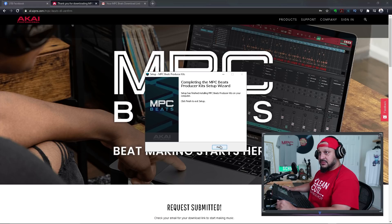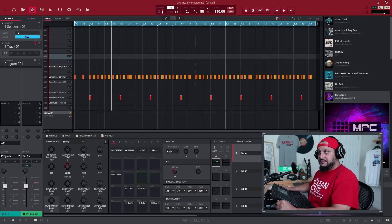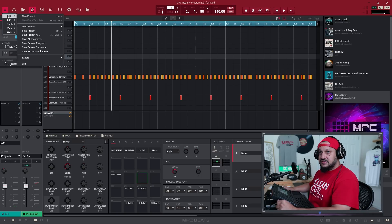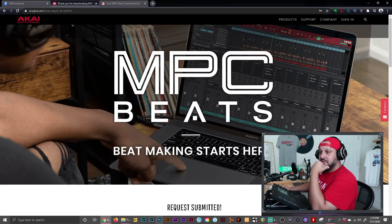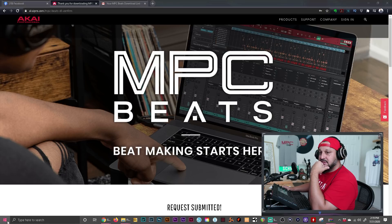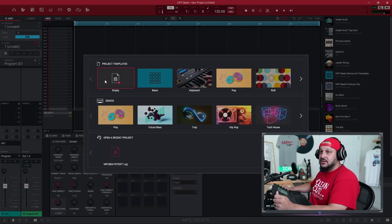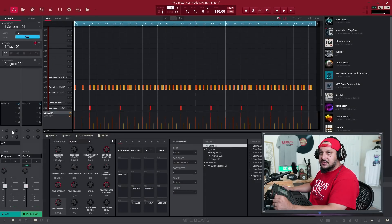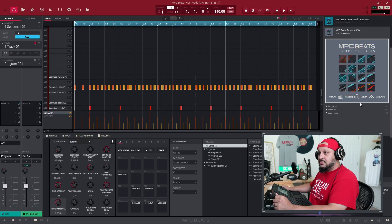The Producer Kits setup wizard looks like it's done. Let's save this to the desktop, close it out and reopen it to see what it comes with. I might not be the best one to assess this particular thing because I already have a bunch of expansions, so I don't know exactly what's included. But I know the F9 expansion, which is really really dope, is included. Let's go ahead and open up that beat again - load project - MPC Beats demos and templates and Producer Kits.